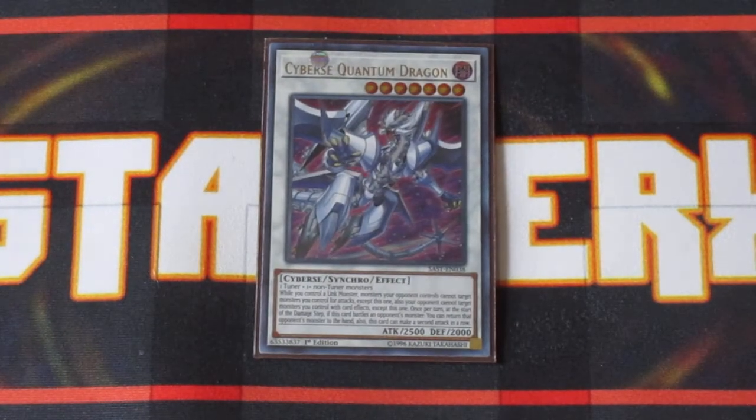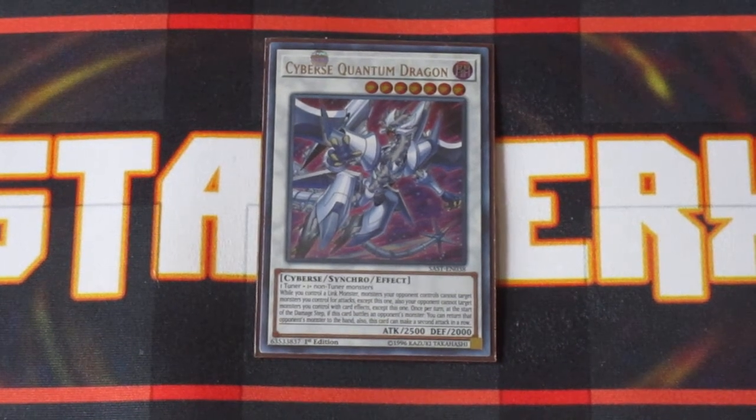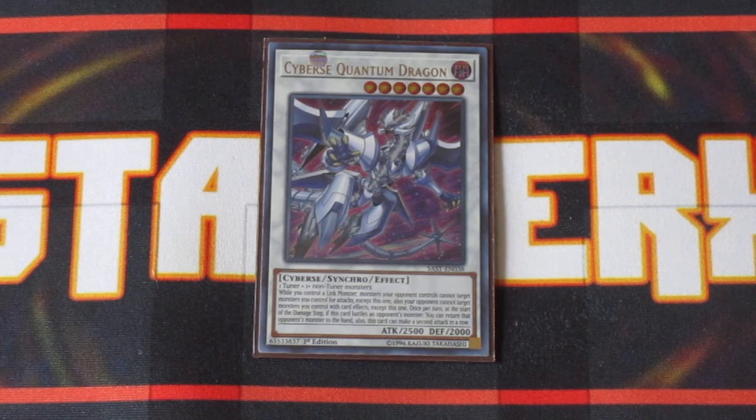One copy of Cyber Slash Hurrican Dragon — very awesome, especially when it comes to bricking boards. Whenever this card attacks your opponent's monster, you can actually bounce that card off the field back to your opponent's hand, which is huge. And if you do that, this card gets an additional attack to basically hit another one of your opponent's monsters. Loving this card so much in this deck.